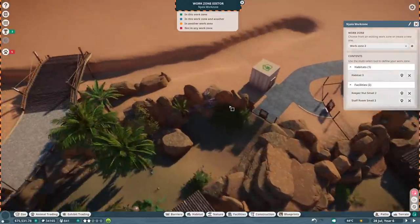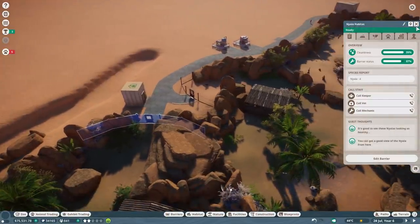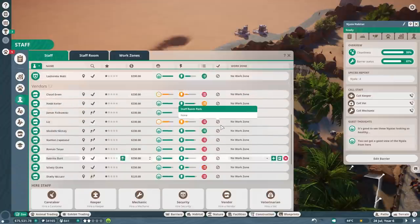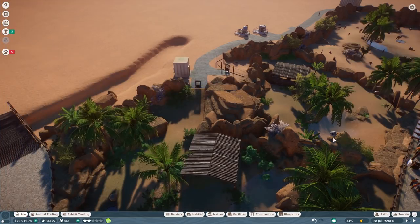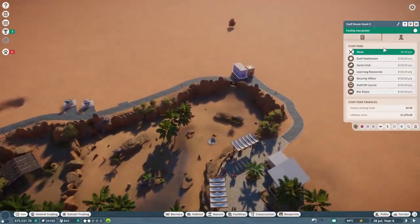This is going to be the Nyala work zone, and I also want to rename this habitat to Nyala Habitat. Now we only need to make sure that one keeper is in this work roster - we're going to grab one of the keepers. The two for the camel and bongo habitat have enough space in the staff room to chill and relax. I think we should give it a perk - staff will be more resilient against being overworked. Let's go for staff healthcare.